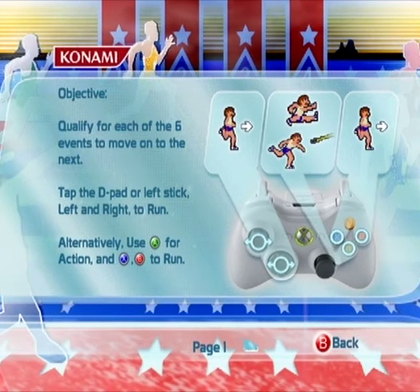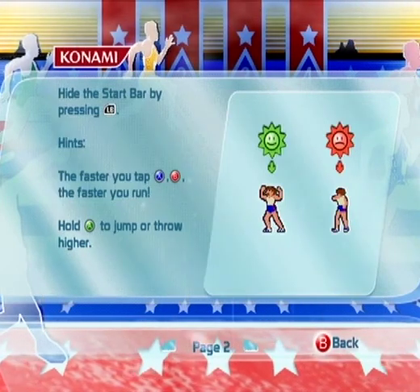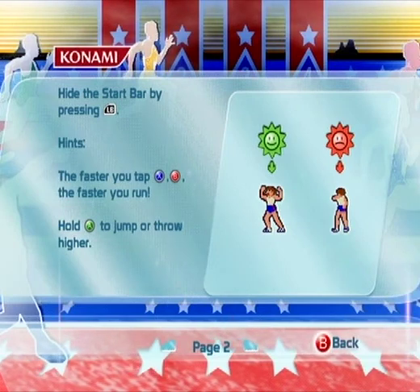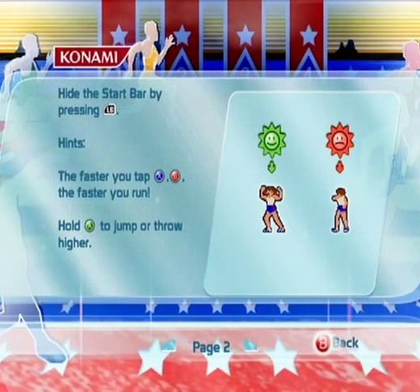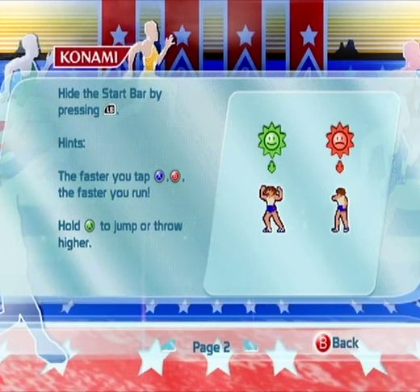I changed the buttons already, actually. I'll show you my setup in a second. Hit the start bar by pressing — the faster you tap X, the faster you run. Hold A to jump or throw higher. I changed that — that's the action button.